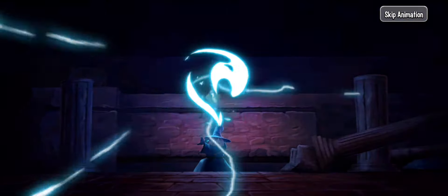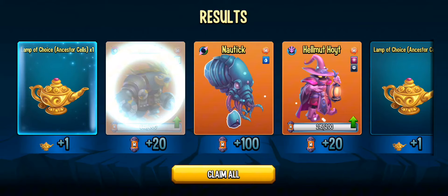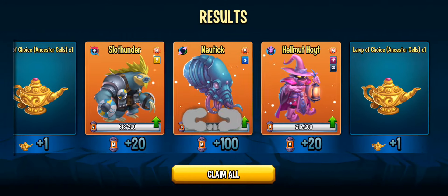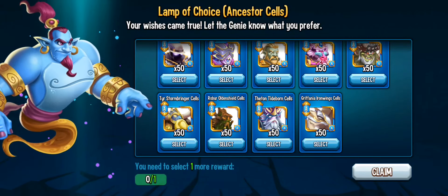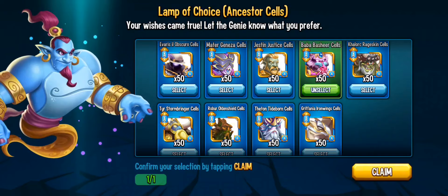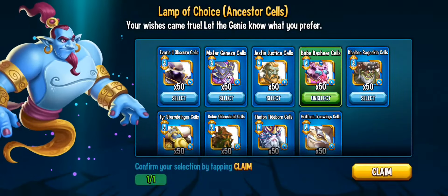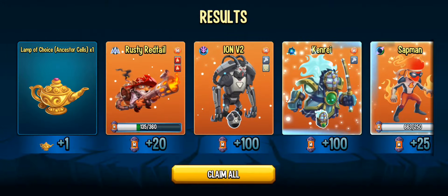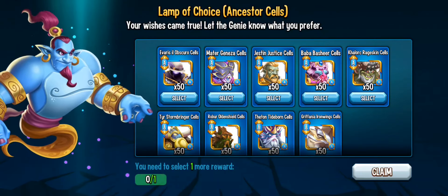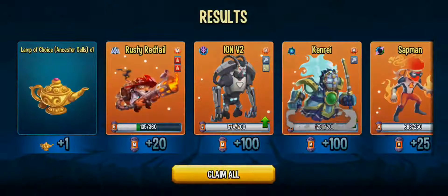I'm very close to getting Babashir to rank 5, so I'm probably going to go for Babashir. Oh, there we go — Lamp of Choice and Lamp of Choice. We'll take those too. Going Babashir again. Summon 400 more. I haven't been getting really lucky with pulls lately, but who knows? There's another one — I'll take some INV cells, V2 cells too. Pretty good.